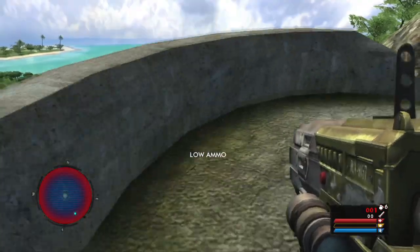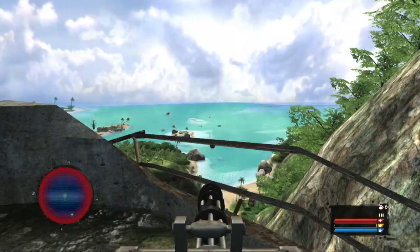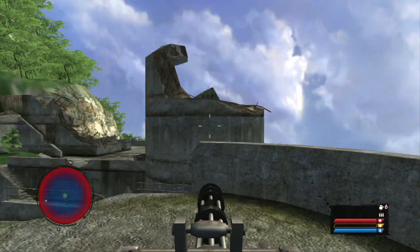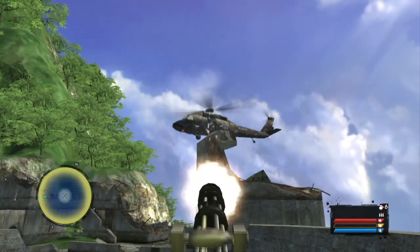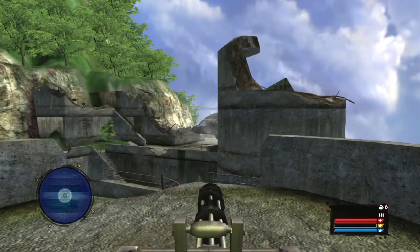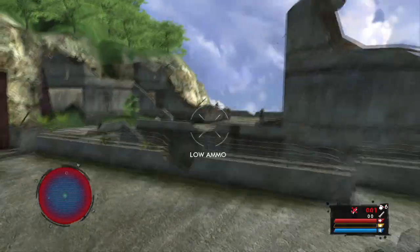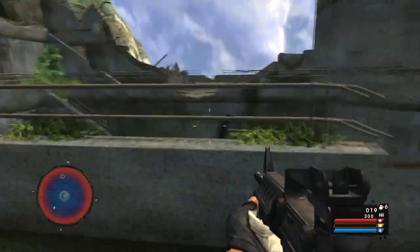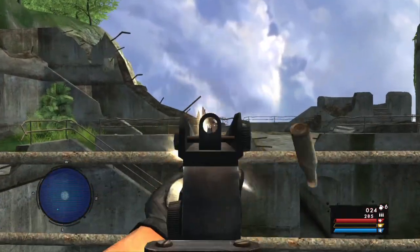The sniper rifle didn't work, so I decided to use the rocket launcher again. As soon as you blow up that vehicle, you want to get on the minigun. There's going to be a helicopter that comes to the left, so just pepper it a little bit. But then turn to the right because another one is going to come out of nowhere. The one on the right is easier to take out because there's only one guy in there. The one on the left is going to take a little bit longer because there's like 16 guys in there. You want to clear out as many as you can with the machine gun, take out the other helicopter, and then take out the rest on foot.